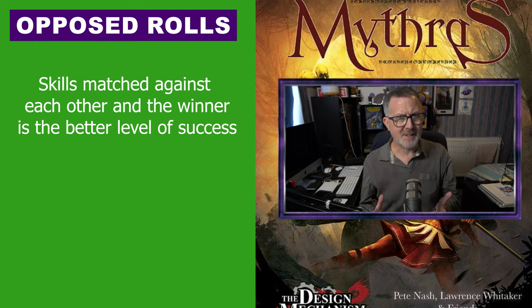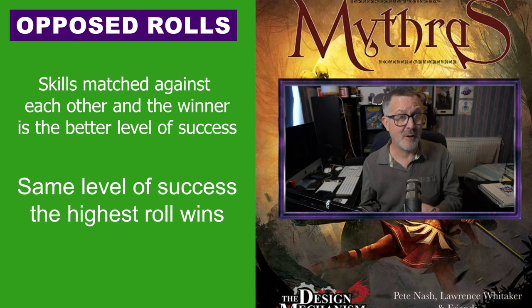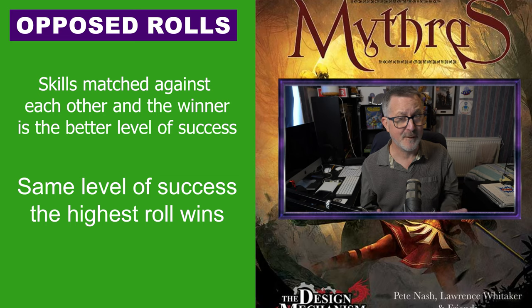If the level of success is the same — for example, both roll a standard success — then the highest dice roll within that success range wins. So if a 45% is rolled and a 65% is rolled and both are successful, then the 65% is the winner.